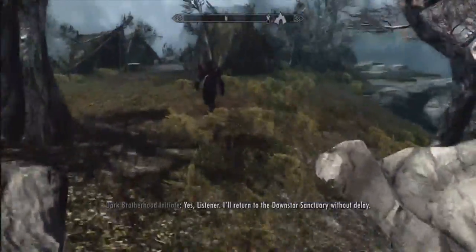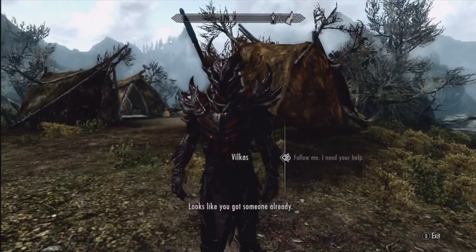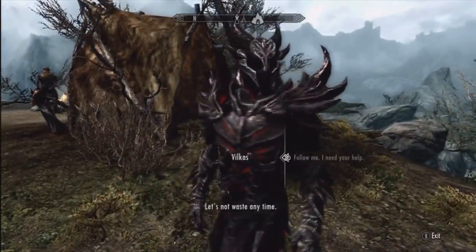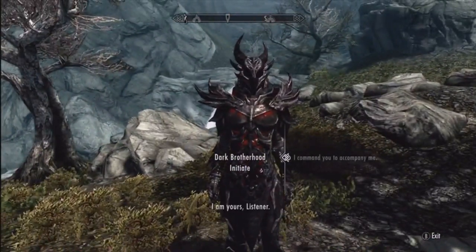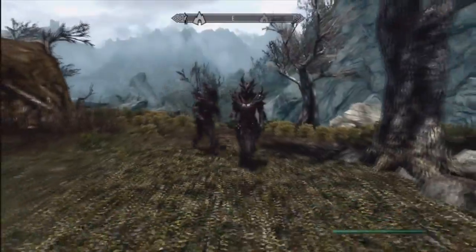Right after you dismiss her, go back to Vilcus or whoever else was following you and tell him to follow you. If you do it too close, the dialogue option will say that. Just select 'Follow me, I need your help' — 'I command you to accompany me.' As long as they're in a close enough time frame, they will both start following you.